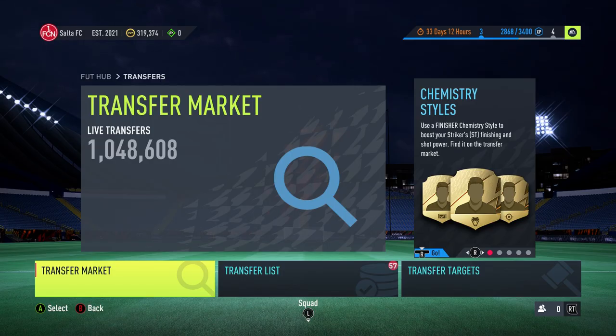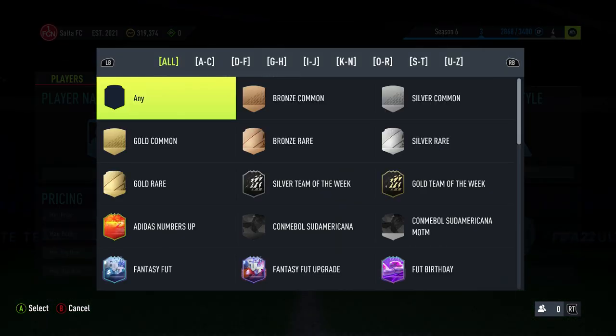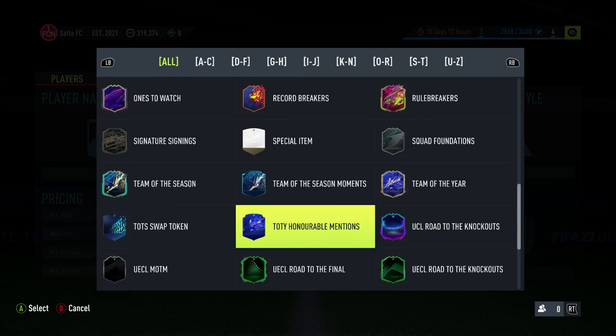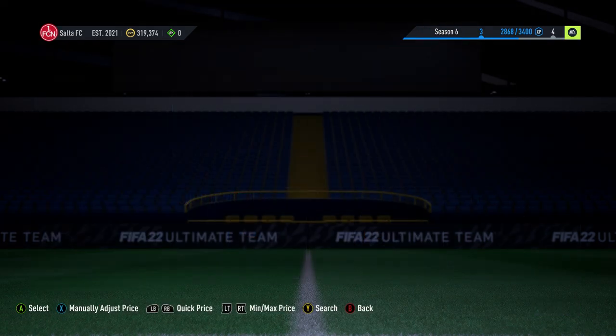Hey guys, welcome to a brand new video. Today I'm going to be showing you a good little method that I've found over the last couple of hours. It's a really, really good method. You want to do this on the console search and you want to put in Team of the Season and find the cheapest buy now of any Team of the Season card that you can find.